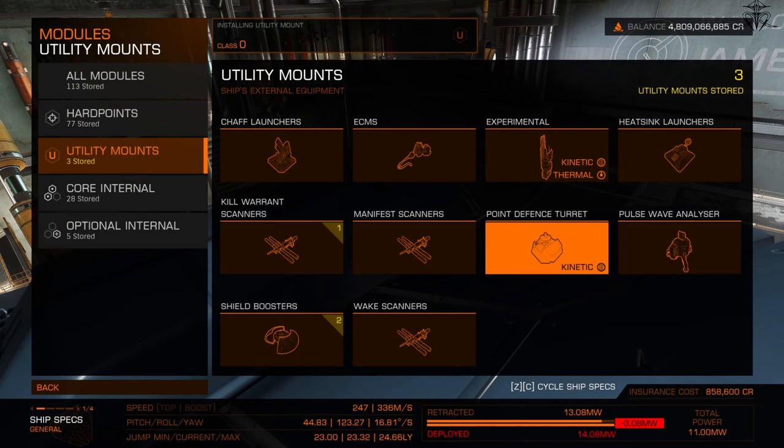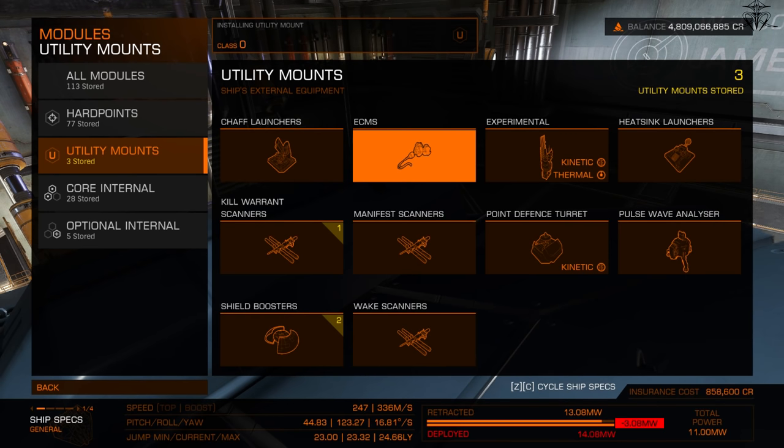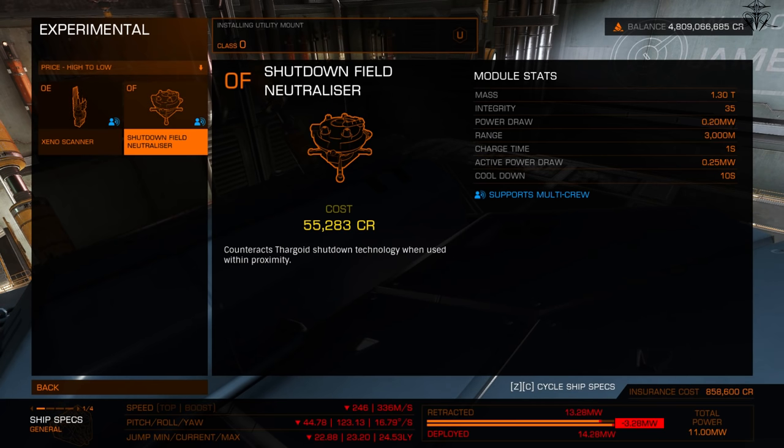Moving on to utility slots. Chaff scrambles the targeting of turreted and gimballed weapons — you can switch those weapons to fixed mode to counter it, but chaff helps against tracking weapons. It won't help against missiles, though. ECMs theoretically counter missiles but no one uses them — they're woefully underperforming and useless.